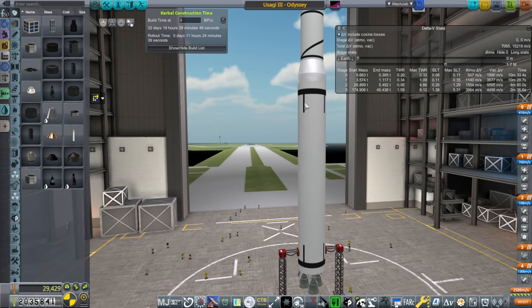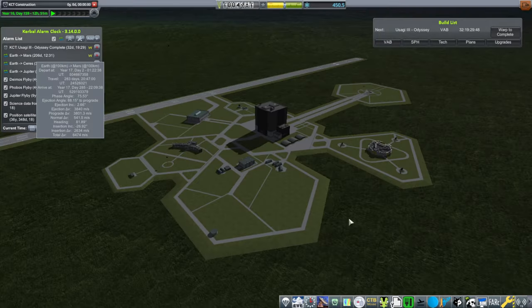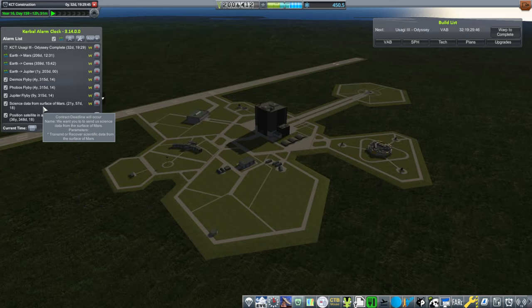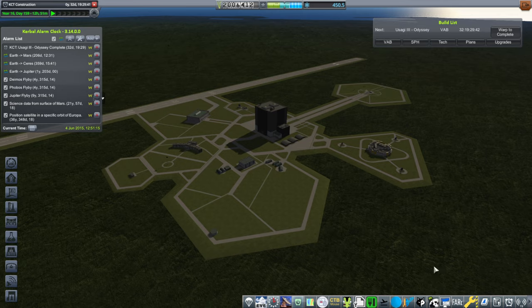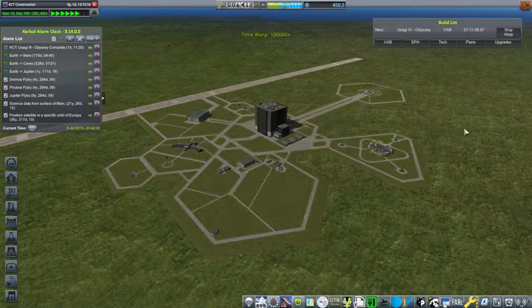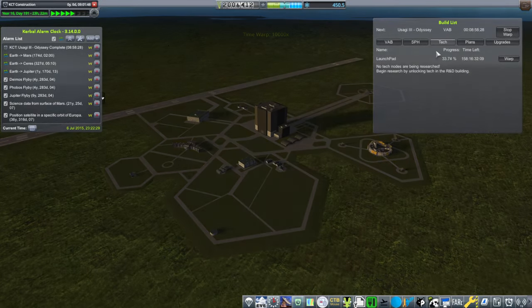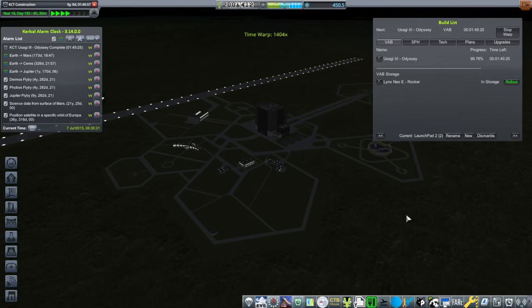That is our package we're going to launch on the second pad while the first one is being upgraded — it'll take 32 days to build. There is a Mars window in 206 days. As far as the launch pad upgrade, that's 158 days, so we could probably start building a rocket meant for that.